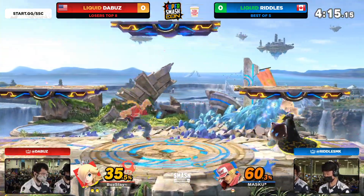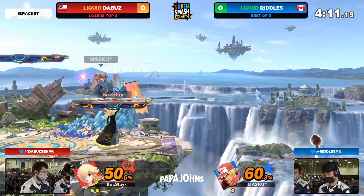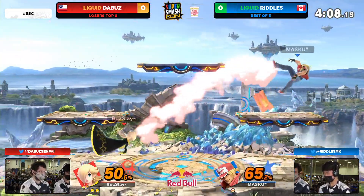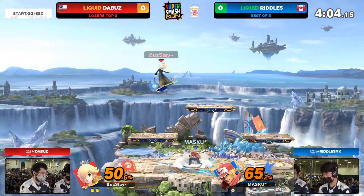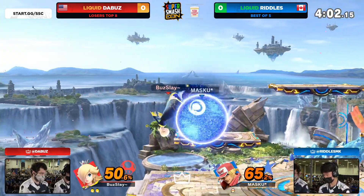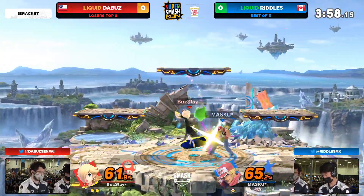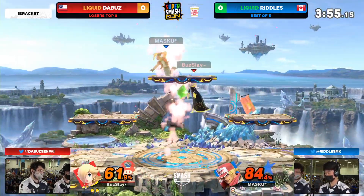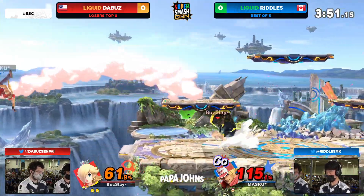You have some options, but Rosalina is going to be so strong off stage — we've seen the Buzz go really hard off stage with Rosa with the forward air and the down air. See the focus onto the Luma; Riddles was able to take care of that. Now look at the different playstyle the Buzz is going to have without the Luma — he's playing a game of chicken on these platforms. Now comes the nair into the grab follow-up, the nair covering so much on that platform.